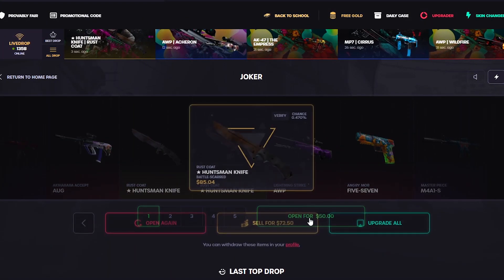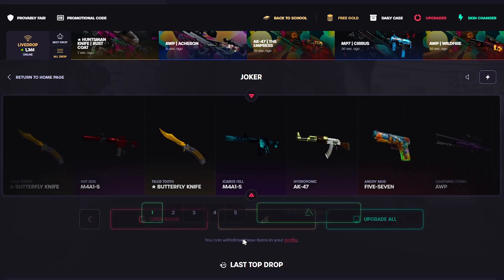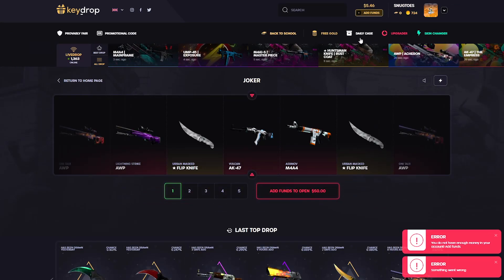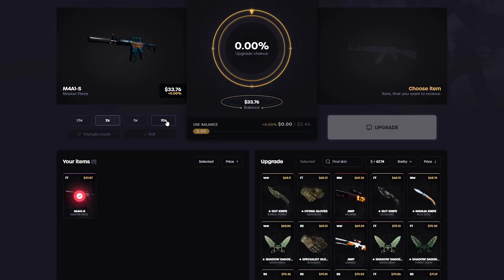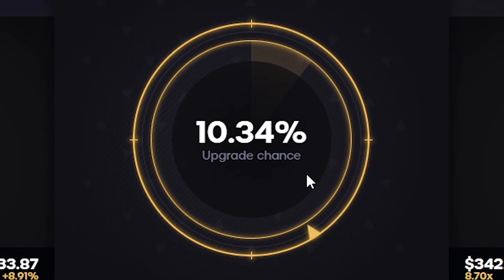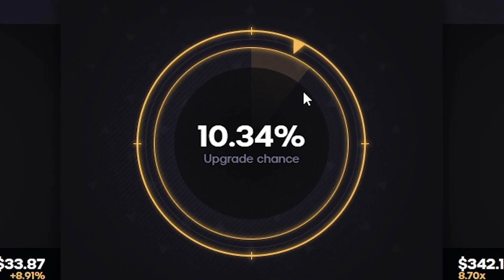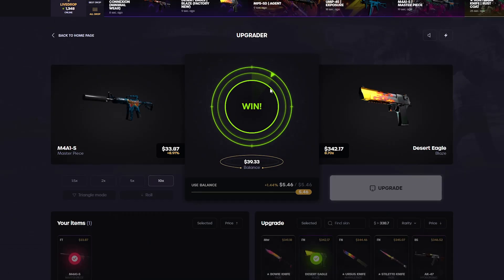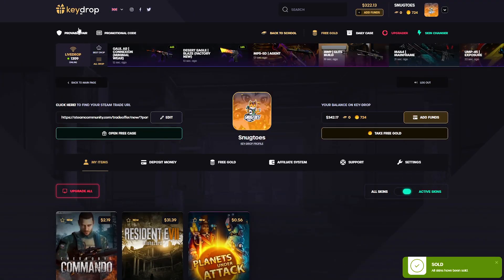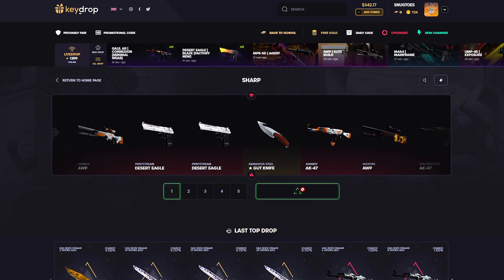It's either gonna be the Joker case making me lucky or not. One is good, this one's horrible, this one's horrible. Let's try to upgrade this at times 10, maybe come back a little bit. This could actually be happening — okay, there we go. Once again the upgrade's kinda saving us right there. We'll take it. We're gonna invest it right back into the sharp case once again.